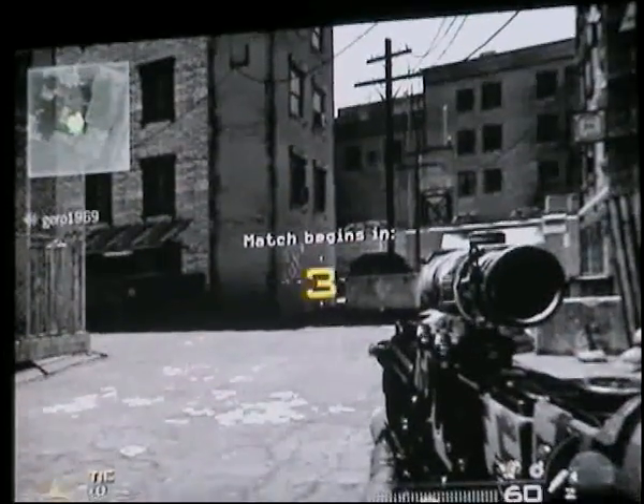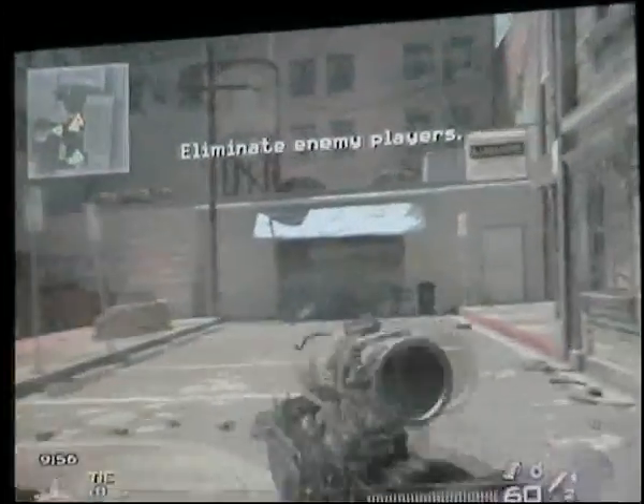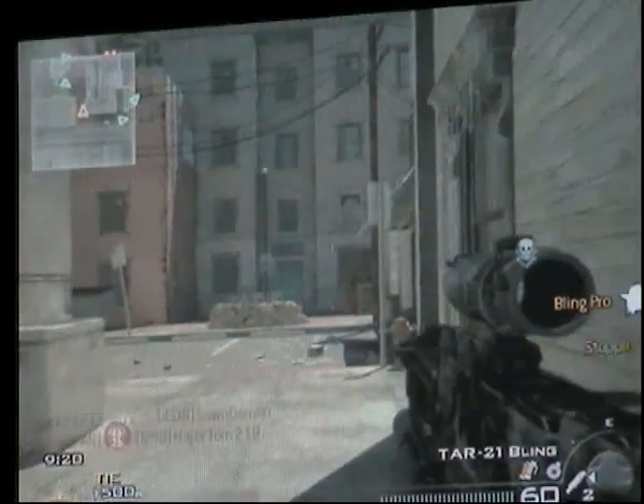Starting off, we've got TAR21 with the ACOG sight. I'm not sure of my perks at the moment. And as you can see, I get a kill pretty quick. Because this is my first video, I just want to give it a go. And I just get a nice double kill — booyah! And then I go and get myself killed.